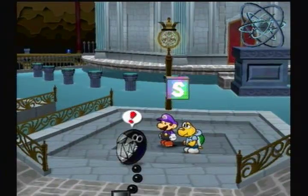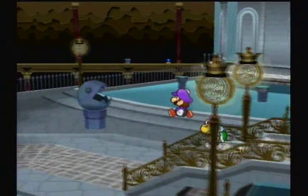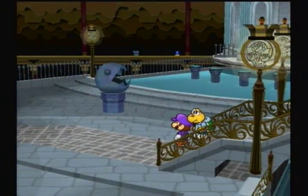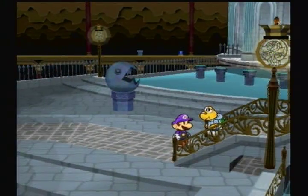Hey guys, what's up? It's Triple A Battery, and welcome back to more Paper Mario: The Thousand Year Door. In the last episode, we got to this garden and we fought Gloomtail, the last of the dragons that the Shadow Queen had.